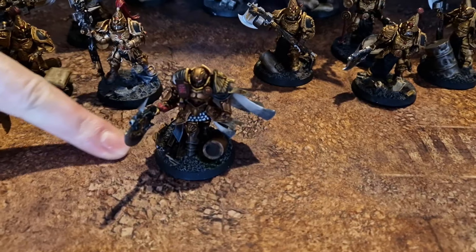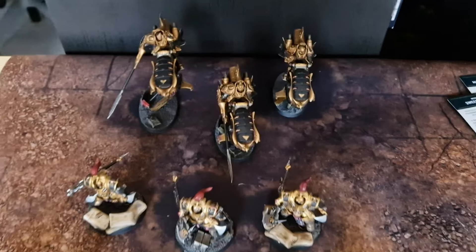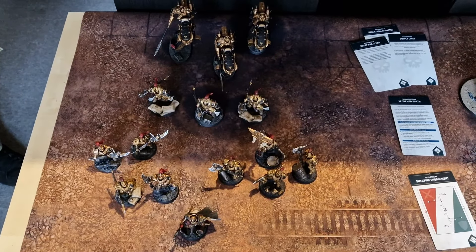Matt's Custodies: Warlord is Trajan Valoris, accompanied by a unit of four Custodian Guard with spears. Three Custodian Terminators — Allarius Custodians with axes — one squad of three. Four Wardens with axes and a vexilla. And three jet bikes with the salvo launcher missiles. No enhancements because of the named character. That's 960 points, so if he loses it's because he didn't take those last 40 points.